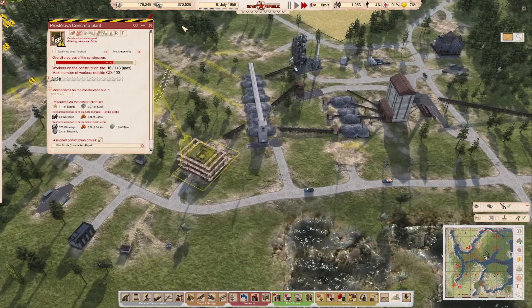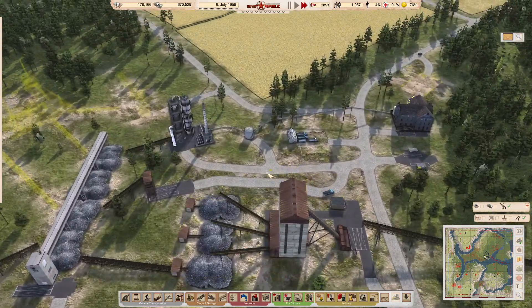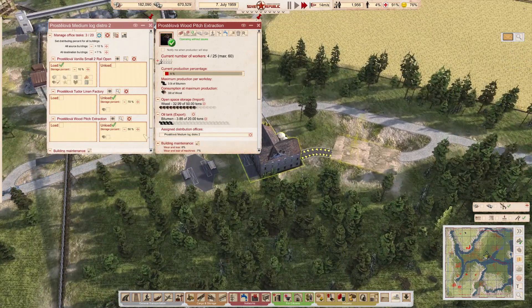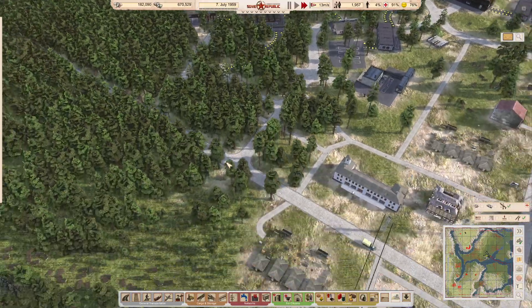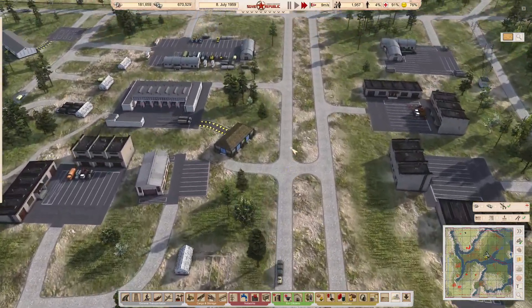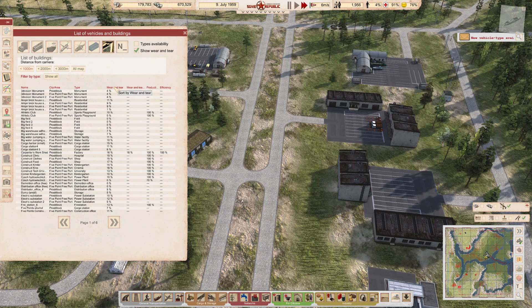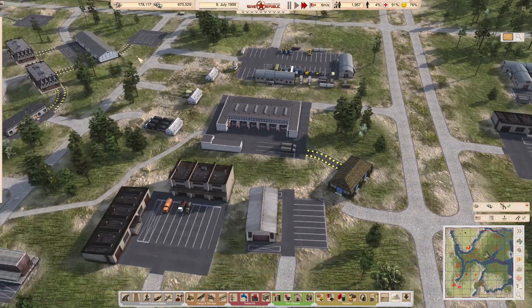We'll bring some trucks out here and bring logs over. For the wood pitch extraction, maybe we'll just push that up a bit to build a reserve of logs. I got rid of the free distribution office there. One thing I do need to check is wear and tear - we're at 39% so we are getting close with the vehicle maintenance. Buildings are still good. We've got no workforce in the maintenance building but we might need it fairly soon.